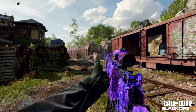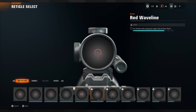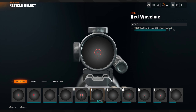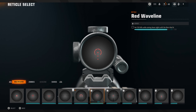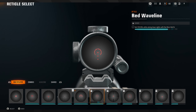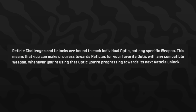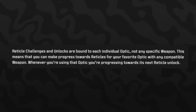On top of the camo grind, there are reticle challenges and mastery badges. Reticles — unlike most attachments — are actually equippable on any weapon, similar to how it works in MW2 and MW3. So if you unlock the Red Wave Line reticle, you can equip it on pretty much any weapon that supports an optic. Only optics are shared attachments; everything else you'll need to level up individually. Each reticle challenge is as simple as aiming down sights and getting eliminations with an optic.